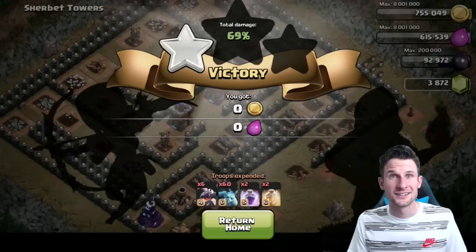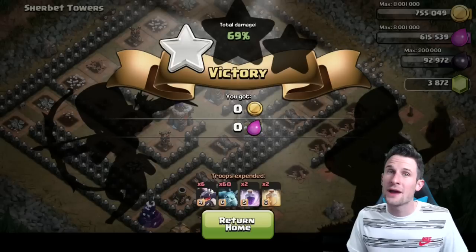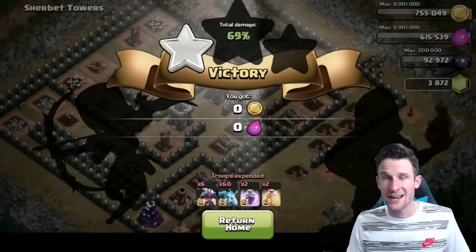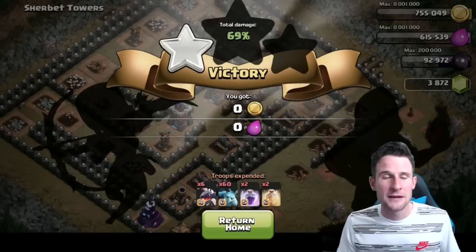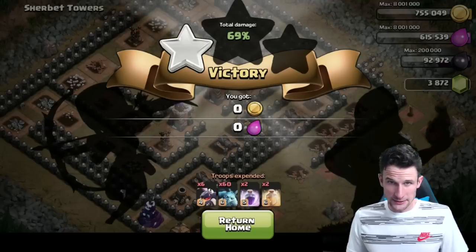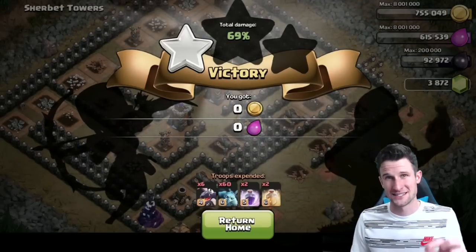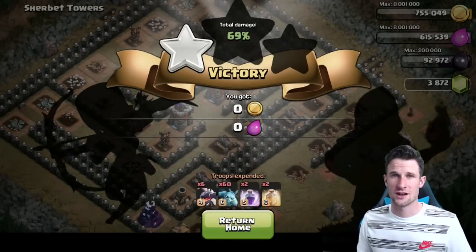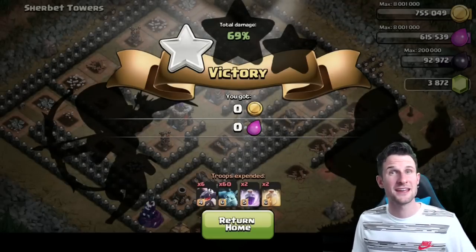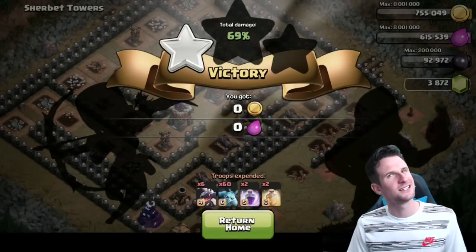I'm surprised — comment below if you're surprised too! Also comment what you want to see in an epic battle next. I'm thinking maybe all PEKKAs on PEKKA's Playhouse — that could be funny. Make sure you leave a like! I'm giving away iTunes and Google Play cards to random commenters — I just gave away a $10 iTunes card on the Sherbet Towers queen soloing video. Comment for a chance to win. Thank you so much, you guys rock — keep calm and clash on!